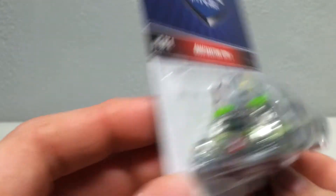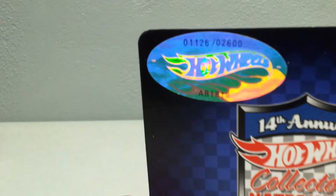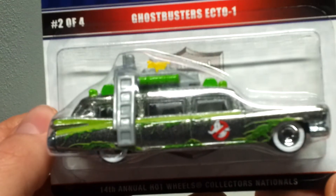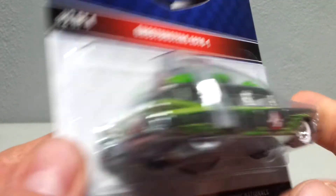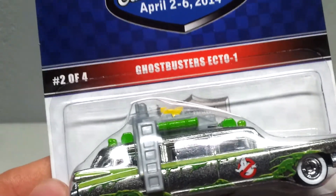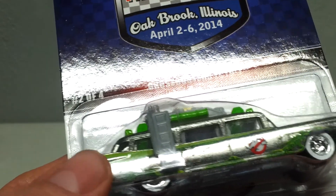Next up, I've been wanting this car for a long time and I finally got one — it's the Nationals ZAMAC Ghostbuster Ecto-1. This was from Chicago, Oak Brook Illinois. It's limited to 2,600 pieces, so that's not very many. In my opinion it's just awesome. Finally able to trade for it. Now for the Ectos I still need the RLC version — that's going to be hard to get — and I need a carded first edition since I already have a loose one.